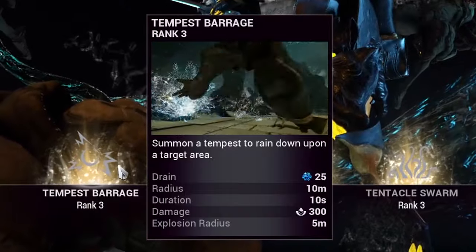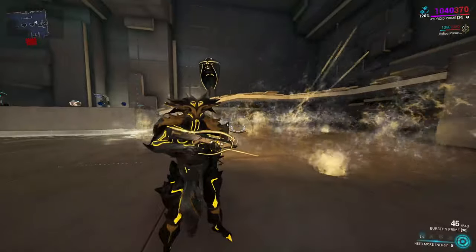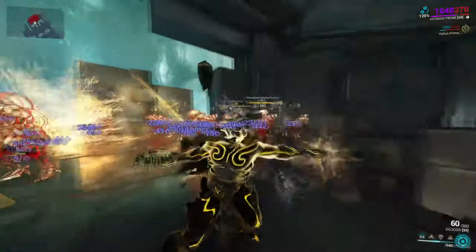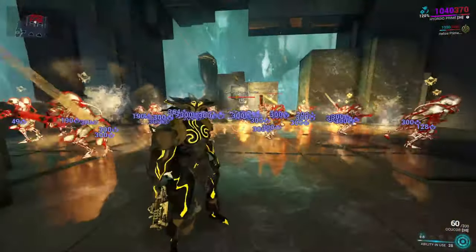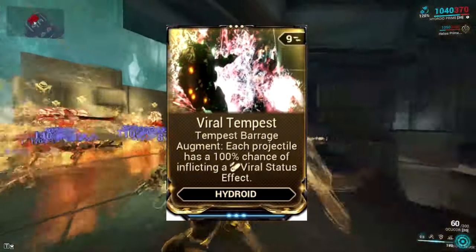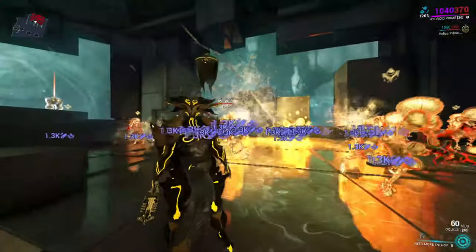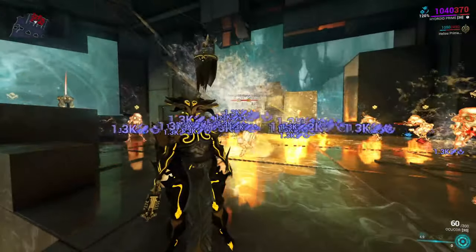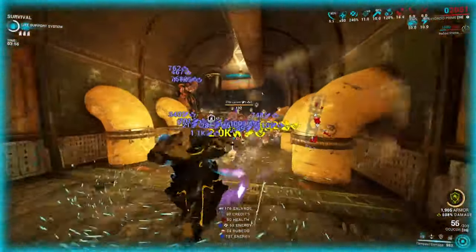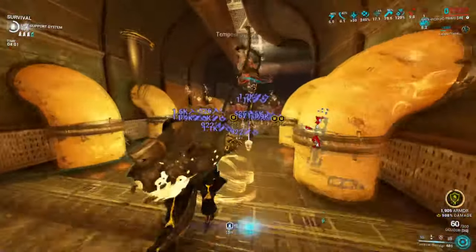Hydroid's first ability is Tempest Barrage. The main change is that you no longer need to hold and charge Tempest to receive maximum benefits. The old augment used to provide corrosive damage, but now Tempest Barrage innately deals corrosive damage and status procs instead of impact and magnetic. The augment now provides viral damage and status procs, making Tempest Barrage a dominant ability — spamming it will hard-control zones with armor strip, viral debuffs, and stagger, making Hydroid one of the ultimate threats to the Grineer faction.